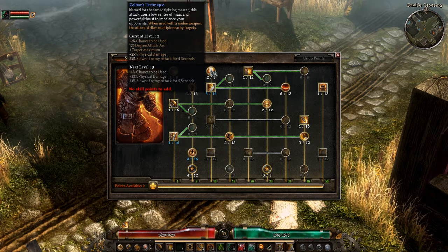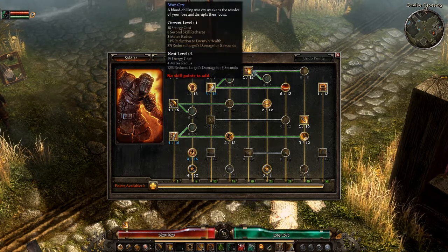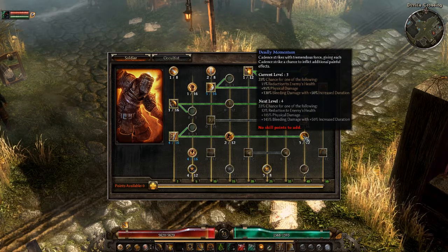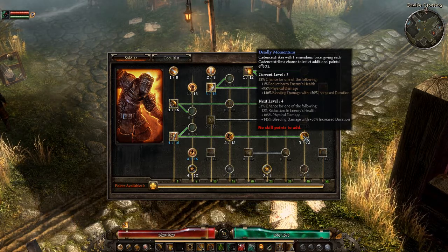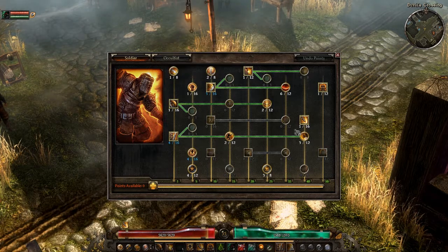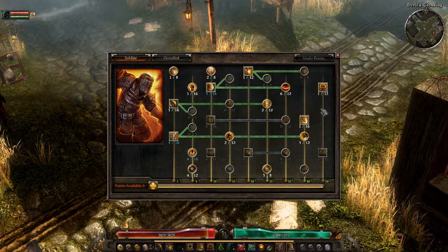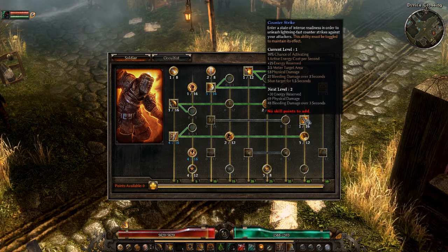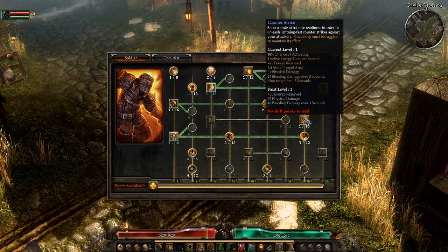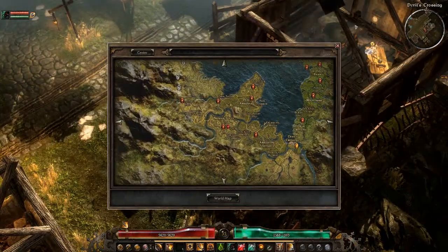Zoltan's Technique adds 3 targets, so overall I'm hitting multiple targets and doing maximum bleed output. War Cry at 1 point reduces enemy health by 33%. Combined with Deadly Momentum's 11% reduction at 33% proc chance, that's 44% total — pretty good. Counter Strike is a retaliation skill with a 10% chance bleed damage and stuns targets for 1.5 seconds.